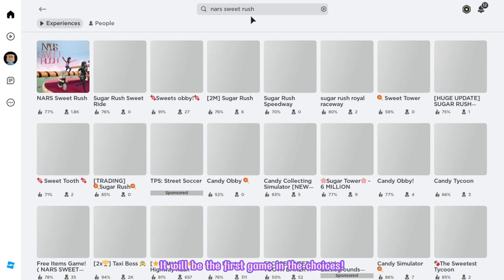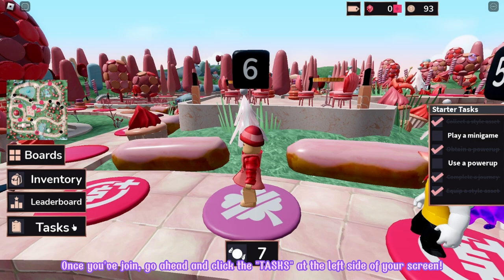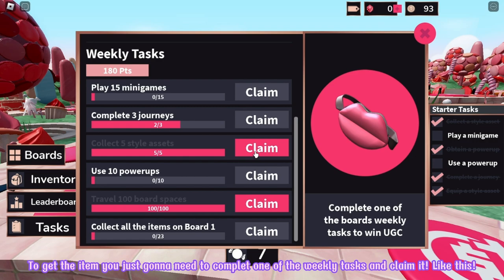Go ahead and search the game NARS Sweet Rush. It will be the first game in the choices. Make sure that it's created by NARS. Let's join! Once you've joined, go ahead and click the tasks at the left side of your screen. To get the item, you just gonna need to complete one of the weekly tasks and claim it. Like this! Then you automatically get the item in its badge.